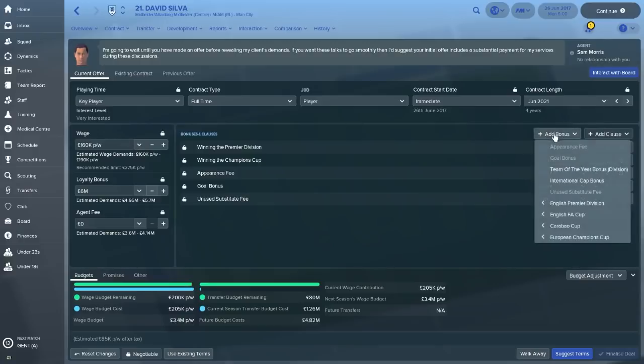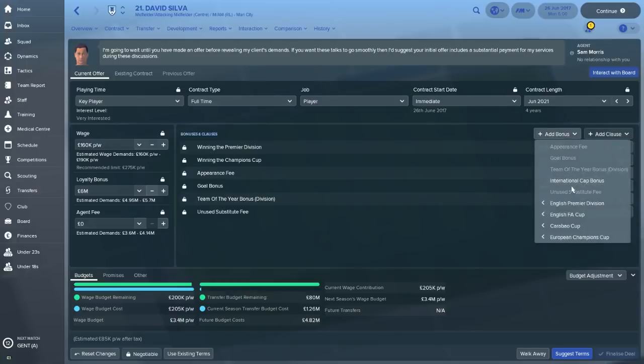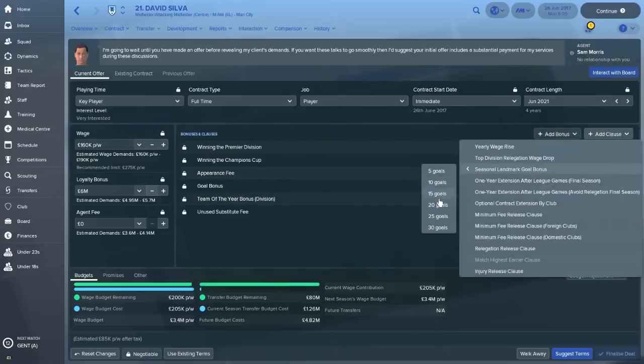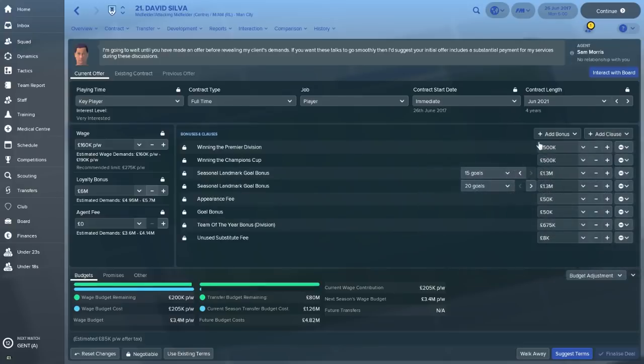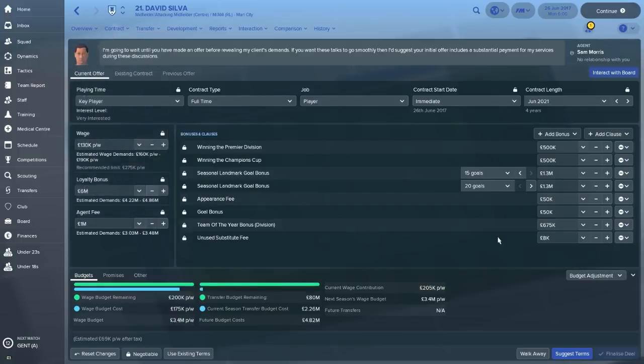If we go to Existing Terms, this is very useful when negotiating a renewal — you can see what they're on now and how to maneuver things. What I like to try to do is incentivize performance-based payments: team of the year, winning the Premier League or Champions League, and season goals milestones — say 15 goals and 20 goals bonuses. Let's see if we can get that weekly wage down a little bit and throw the agent some money to see if he'll accept an offer that's slightly less in David Silva's interest.